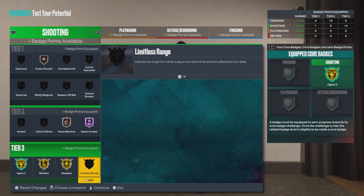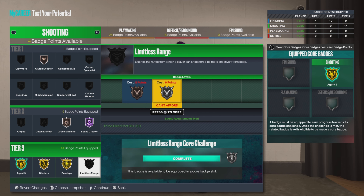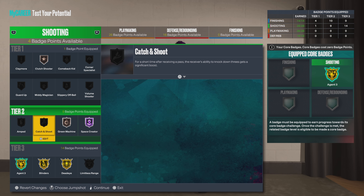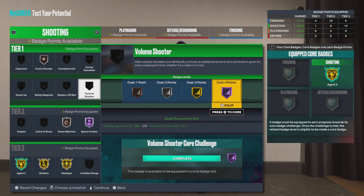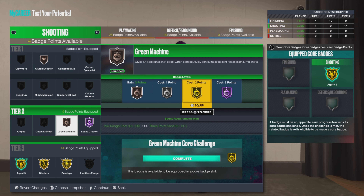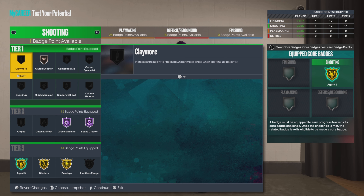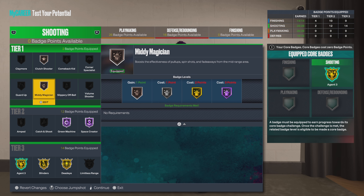If you got your other two badge points — say you used two in the finishing — you can go Silver on Limitless Range. Since we ain't doing that, you can either go Hall of Fame on Volume Shooter, or personally what I would do is go Hall of Fame on Green Machine and go crazy. They say Bronze Ball Magician is pretty good too, so let's go with that — shout out to K-Labs.